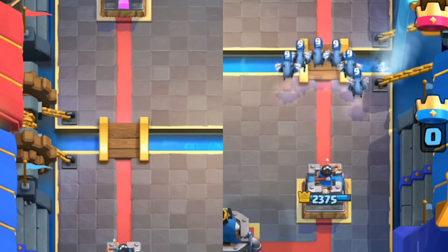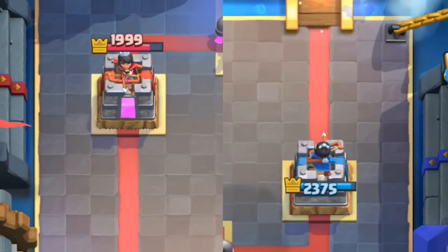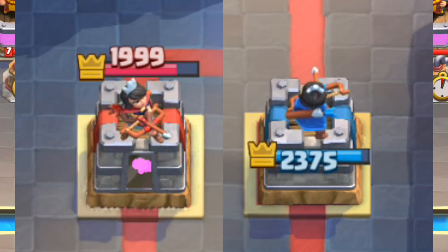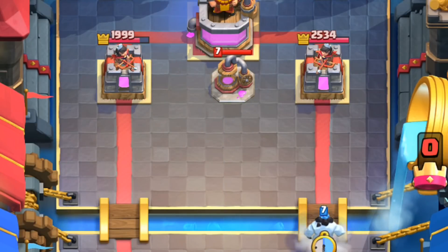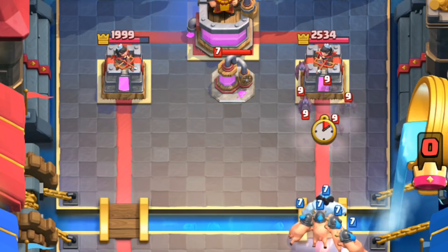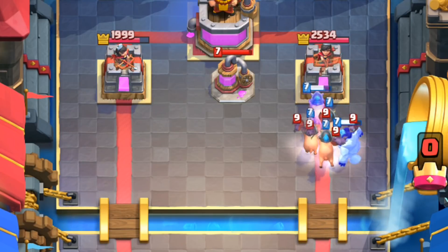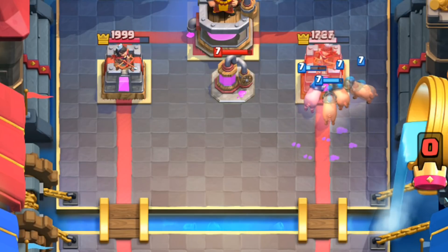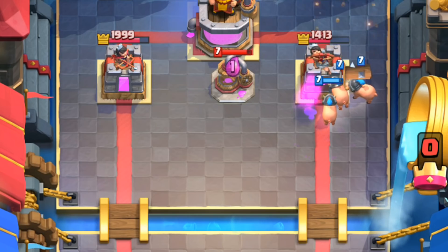The ideal scenario is that you spend similar amounts of elixir, but you're the player who comes out ahead in terms of damage. This concept goes for any investment or win condition that is more expensive than your own. For example, if you don't have a big spell to deal with the pump, you can punish it instead as they'll be low on elixir. Taking the elixir deficit and getting significant damage for it is a good trade.